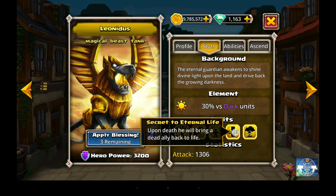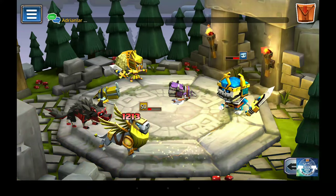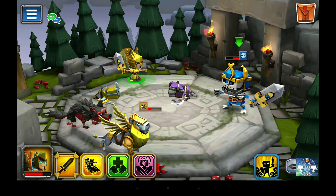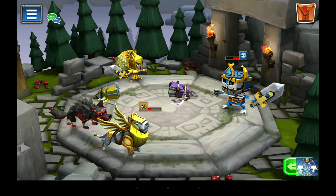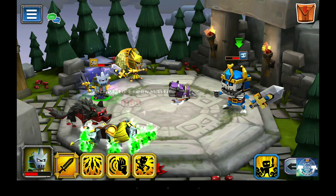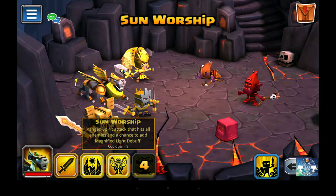The next trait is called Secret to Eternal Life. Upon his being destroyed in the game, he will bring one of your other previously deceased allies back to life. This only works one way — somebody else on your team has to die first, and then when Leonidas dies, that team member comes back to life. If there's more than one deceased ally, it's random which one gets picked.